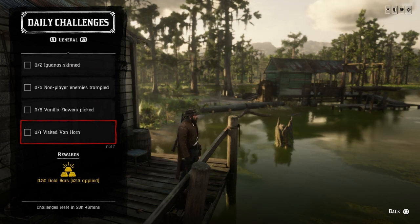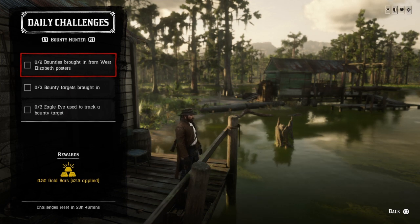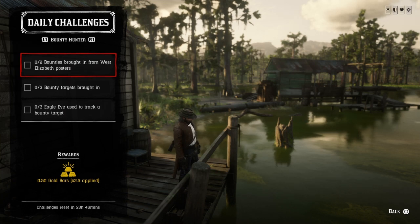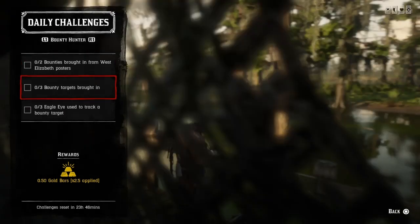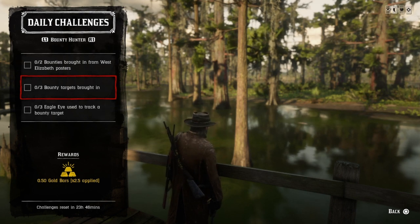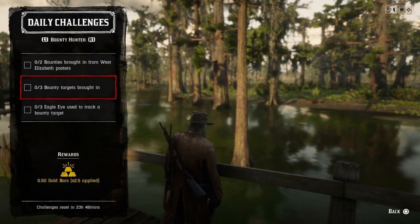For the 1 visit to Van Horn, just fast travel to Van Horn and when you get there, that challenge will be completed. Pretty easy dailies today. For bounty hunting, you need 2 bounties brought in from West Elizabeth — West Elizabeth consists of Strawberry, Blackwater, and Riggs Station. Once you complete two of those bounties and bring them in, that challenge will be completed. Then you need 3 bounty targets brought in total, so just bring in three bounties and that challenge will be completed.